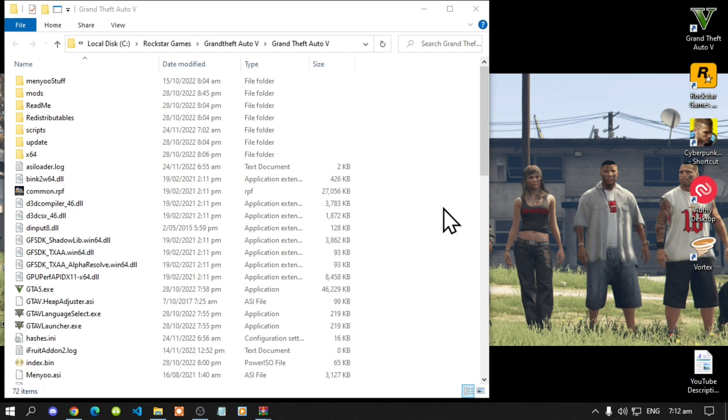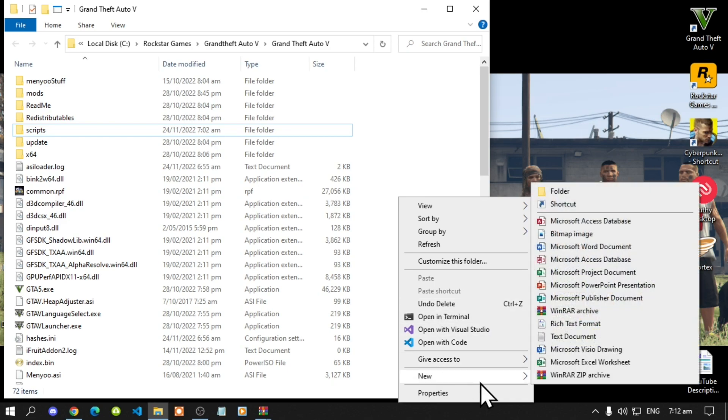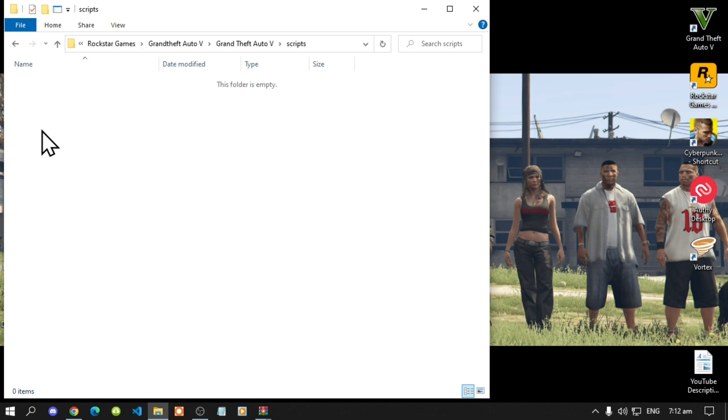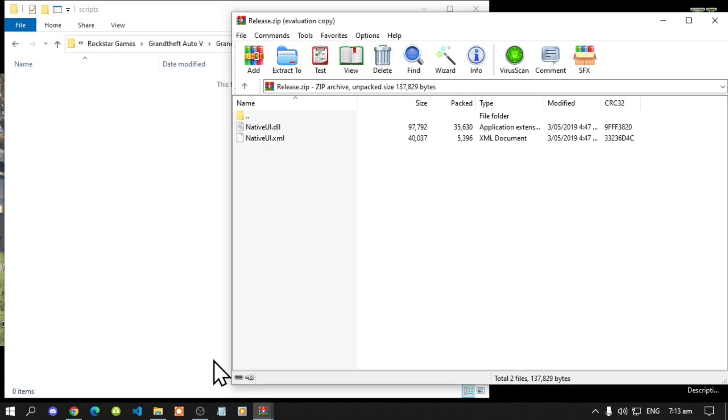If you do not have a scripts folder, simply right click, go to New, and create a new folder. Name it 'scripts' — make sure you spell scripts correctly and that it is all lowercase. Then open up your scripts folder and let's begin. Open up your release, also known as your Native UI extract folder.